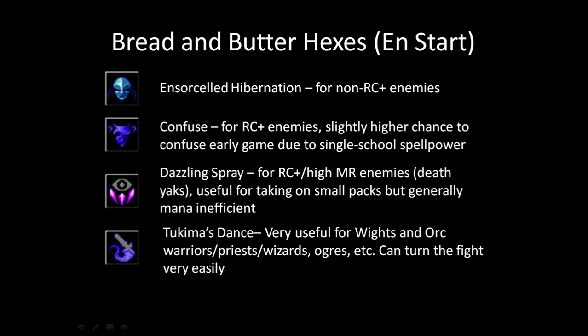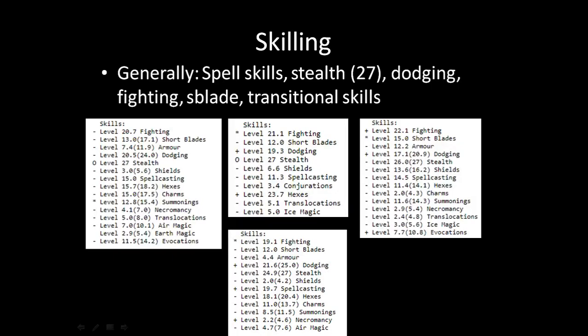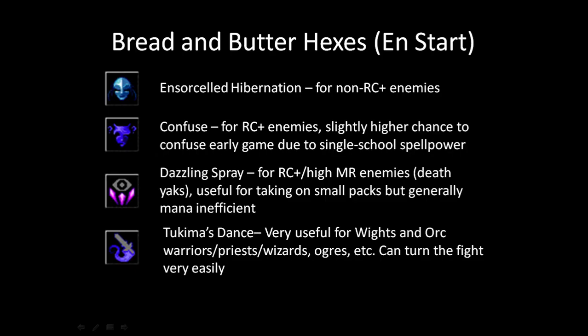Training into hexes too much can be a little unnecessary. You usually get about 15 to 20 hexes and rarely need to go much higher than that. Ensorcelled Hibernation tends to be pretty strong and is very consistent throughout the game for most enemies.